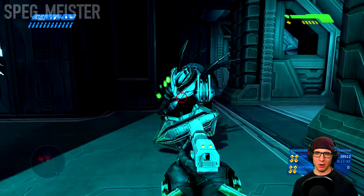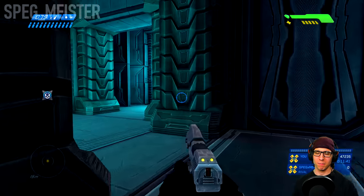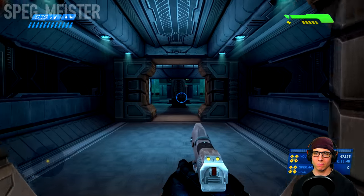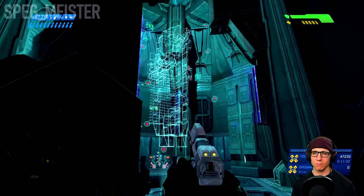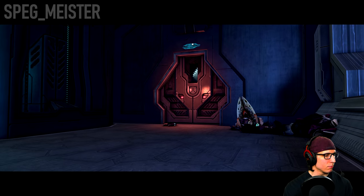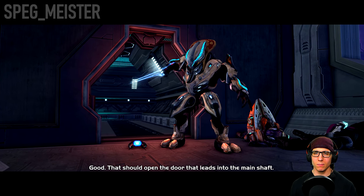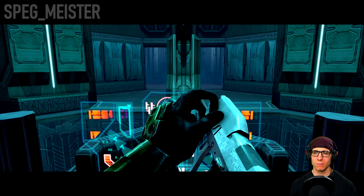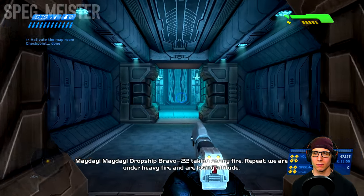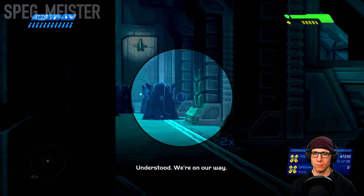Once again we'll have a couple more hunters to deal with and you can take them out the same way as before. Use the hollow panel to shut down the security system — that should open the door that leads into the main shaft. Mayday! Mayday! Dropship Bravo 22 taking enemy fire — we are under heavy fire and losing altitude! Understood, we are on our way!